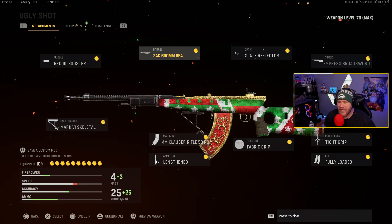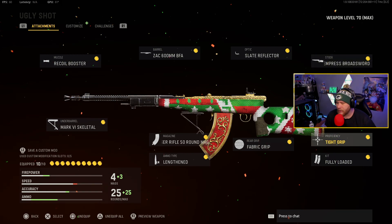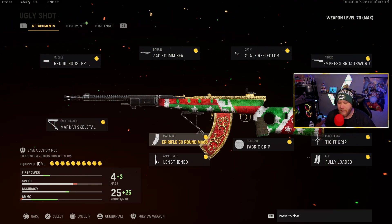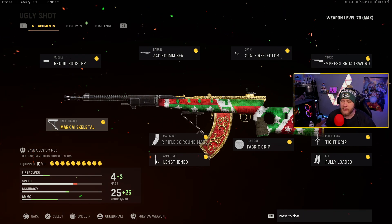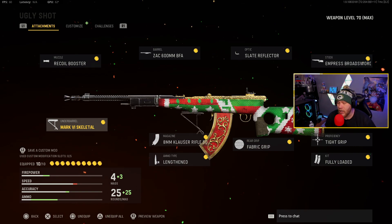The class we use in today's video is on screen: we got the Recoil Booster, ZAC 600mm barrel, Plate Reflector sight, Empress Broadsword stock, Height Grip for proficiency, Fully Loaded, Fabric Grip, Closer Rifle, 50-round mags with Lengthen ammo type, and the Mark 6 Skeletal Foregrip. This class setup goes absolutely off — we're going to drop a V2 rocket in our very first match on Decoy.